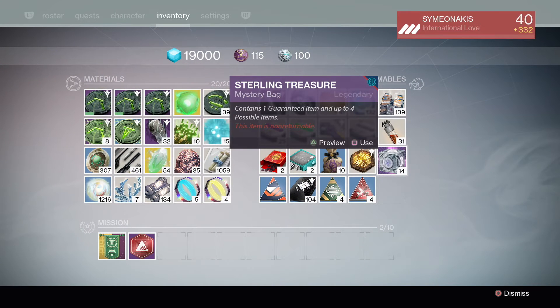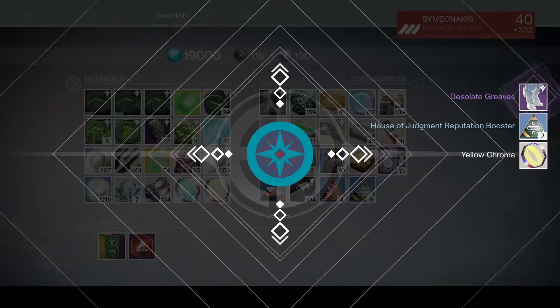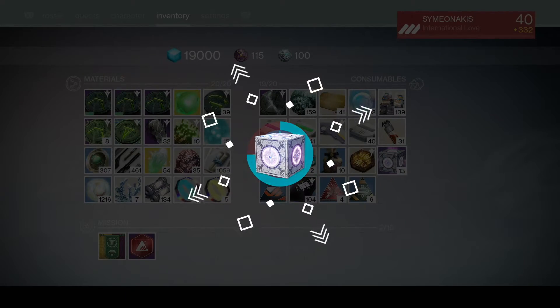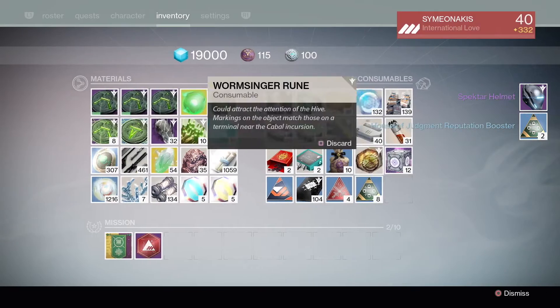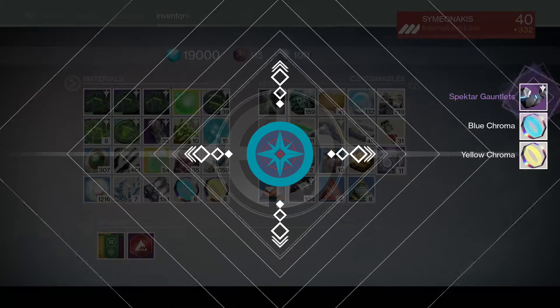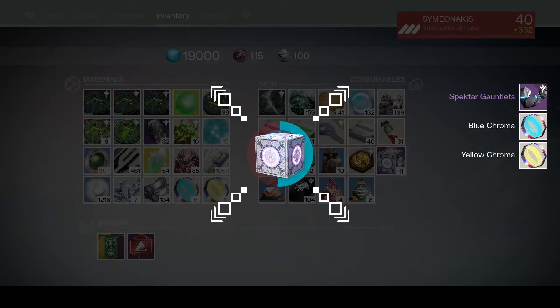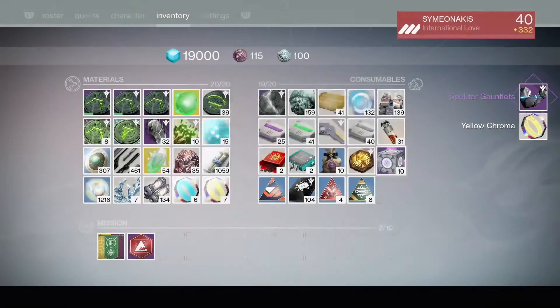So we're just after those legs and some gauntlets from the Taken gear, and some ships if possible. Oh, there are the leggings we needed — fantastic! Now we just need some gauntlets. Come on — another Spectre helmet. Spectre gauntlets — come on, we need those Taken ones. We're about halfway now. Another Spectre gauntlets, okay, more chroma.